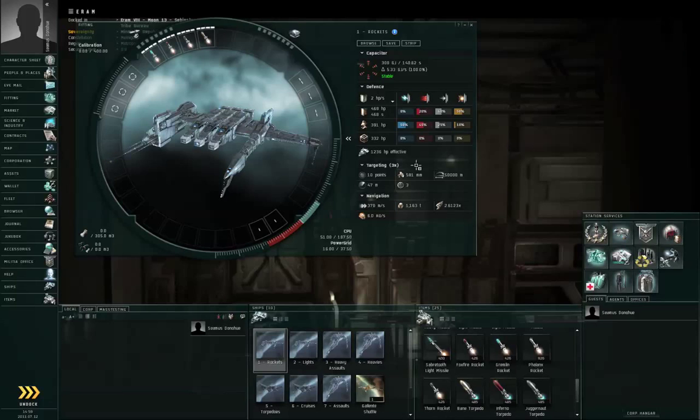Hello, I am Seamus Dunahoo of EVE University, and this episode is about missiles in EVE Online. Missiles are one of the three major weapon types in EVE Online, the other major weapon types being turrets and drones.